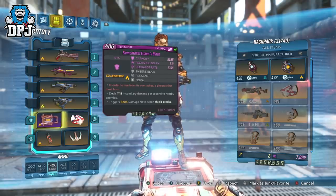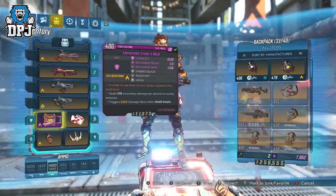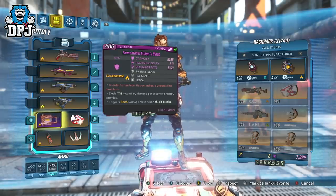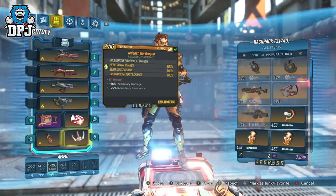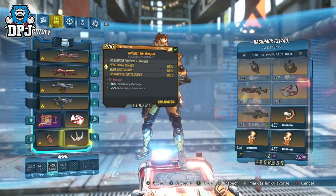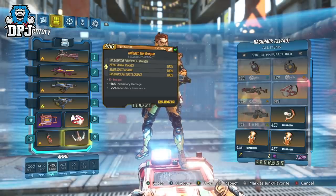I'd say it's more effective on other vault hunters though — Amara, for instance, has some great elemental perks within her skill trees and definitely has the best elemental builds. The Ember's Blaze offers 64% resistance to incendiary damage, deals 1,115 incendiary damage to nearby enemies every second, and an unshielded break triggers a 5,205 damage nova, which is seriously effective. The class mod I'm using is the Seeing Dead with 5 points into Donnybrook — a must for Zane builds. The artifact is Unleash the Dragon, obtained from Brood Jr. located within Jacob's Estate on Eden-6. Melee hits ignite enemies, sliding into or near enemies ignites them, and slamming ignites enemies 100% of the time. You also get +16% incendiary damage and +29% resistance to incendiary.